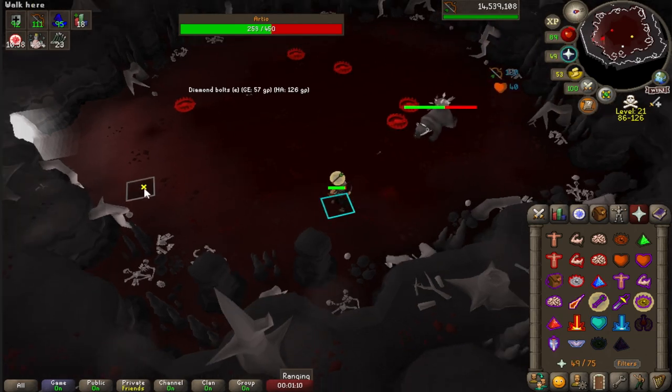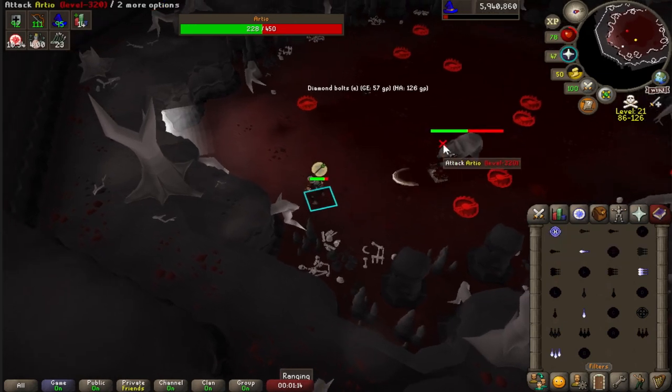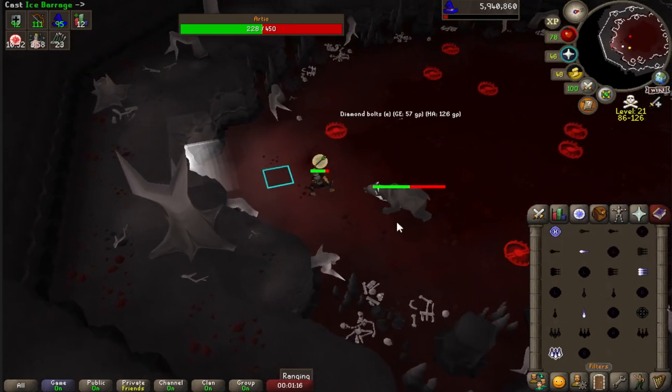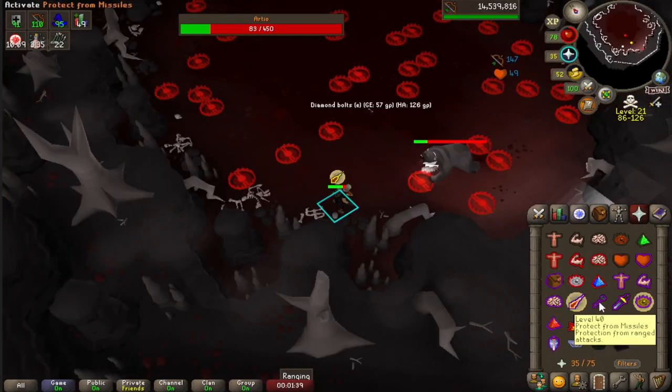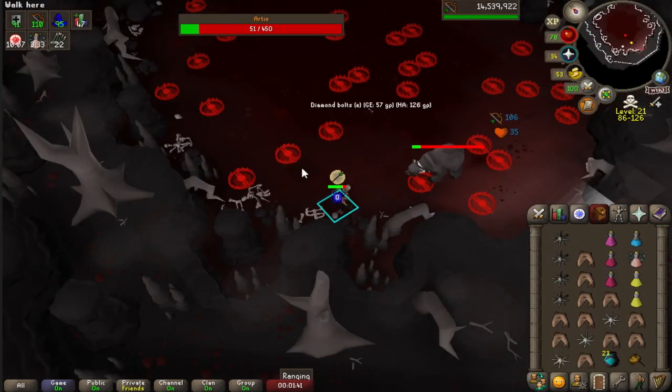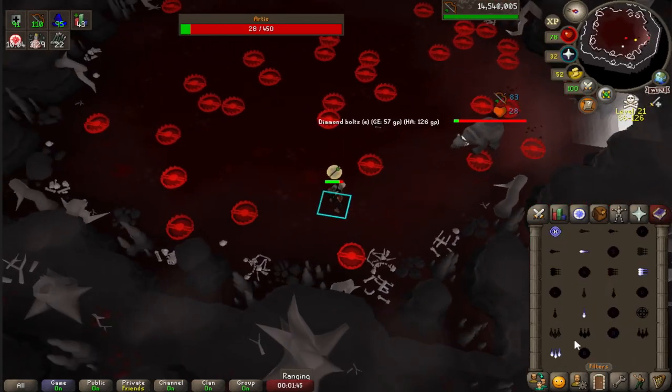Soon he'll do a special attack, spawning bear traps around the cave. Once he does this, he becomes unfrozen, so make sure to freeze him again. Try your best to not step on the bear traps, but we all make mistakes. You can run over these traps if you're directly next to them. Notice my tile indicator shows I actually skip a tile if my run energy is on.